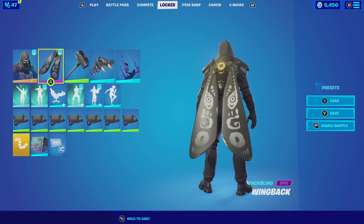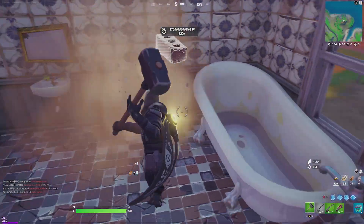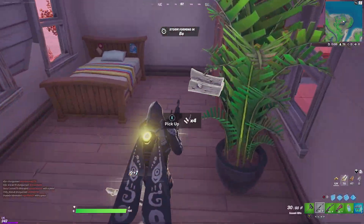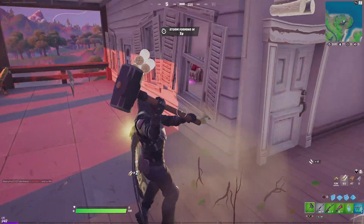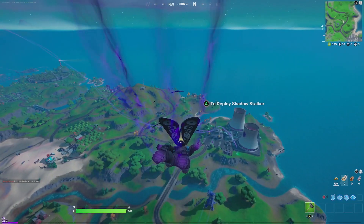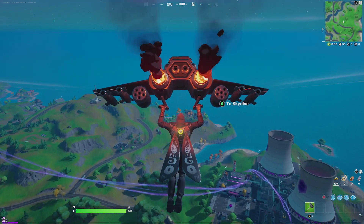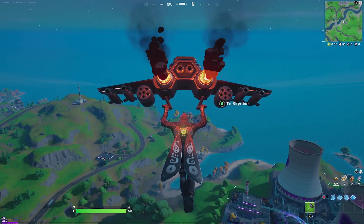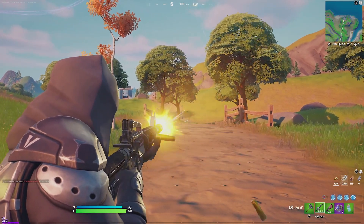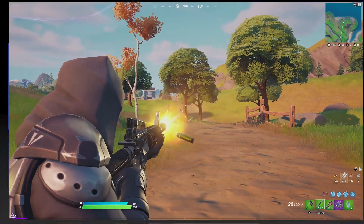Now for the Wing Back backbling, it was actually the most difficult thing to come up with combos for, but we are going to be pairing it up with the Enforcer — a secret skin revealed during season 5 of chapter 1. The grey and black aesthetics from the outfit go very well with the wings. For the harvesting tool, we're going with the Simple Sledge — a regular sledgehammer with a black color scheme on the hammer that goes very well with the outfit. For the contrail, we're going with the Dark Feathers, which produce a dark aura that surrounds the body. For the glider, we're going with the Shadow Stalker — given to everybody for free during chapter 2 season 2 — which has an all-black color scheme that goes very well with the outfit. For the wrap, we're going with the Shadow Seal, which has a silver and black color scheme that goes very well.